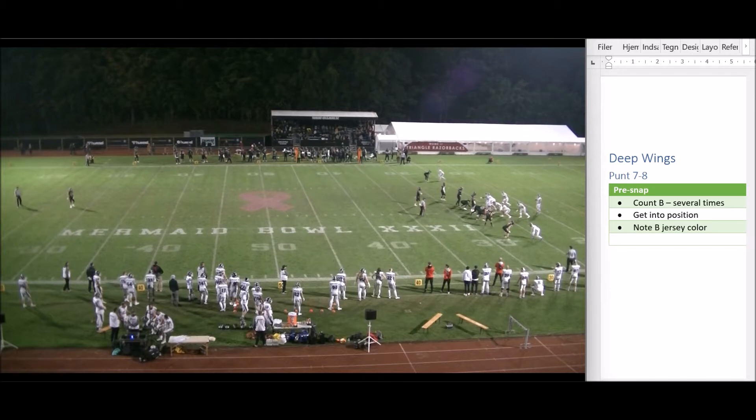Get into position as a deep wing in a crew of seven or eight. Typically we're flat-lining with the back judge so we can keep everything in front of us. Notice the jersey color of Team B, so that once the ball is rolling around on the ground and players are running in and out and it becomes chaos, you know that a black jersey means return team and a white jersey means kicking team.